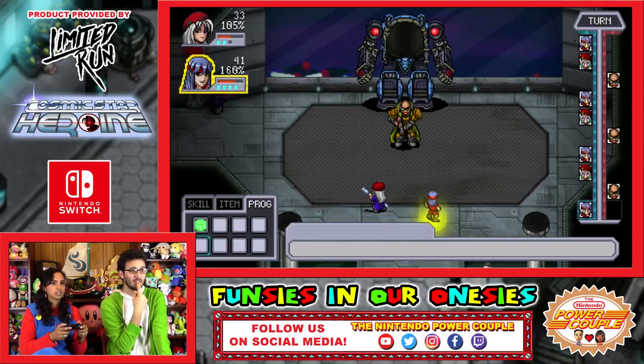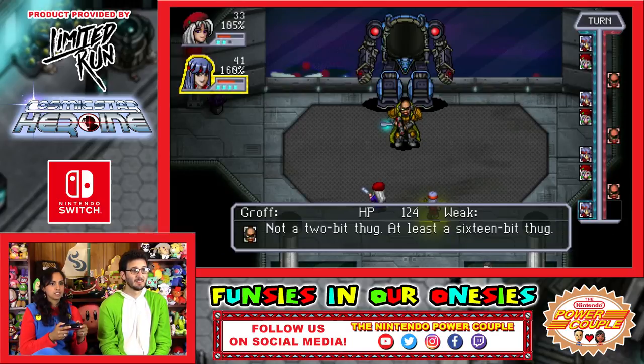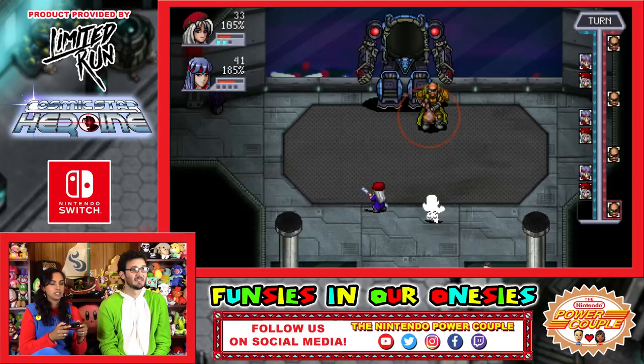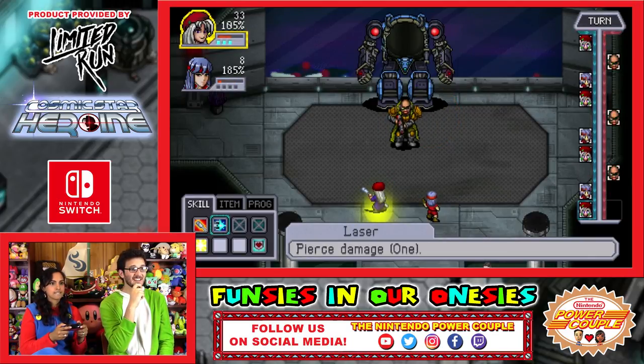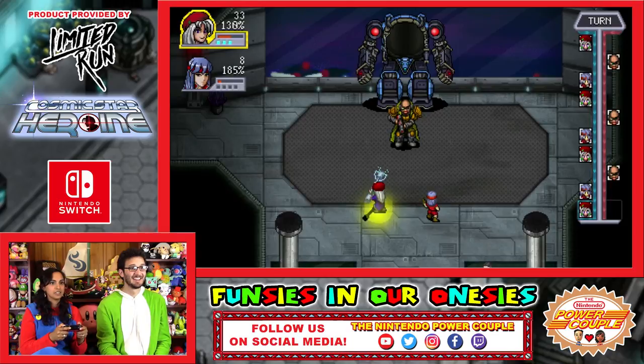Reduces damage. I would hit him with that, see what it does. Going down, buddy. Nice. Okay great. His description: not a 2-bit thug, at least a 16-bit thug. I love it. Keep going down.